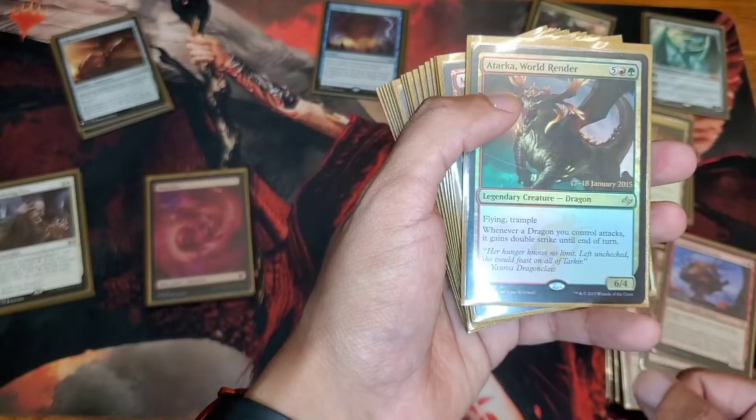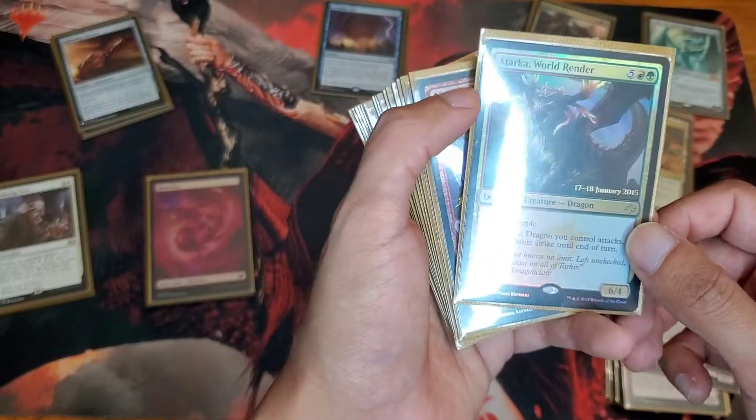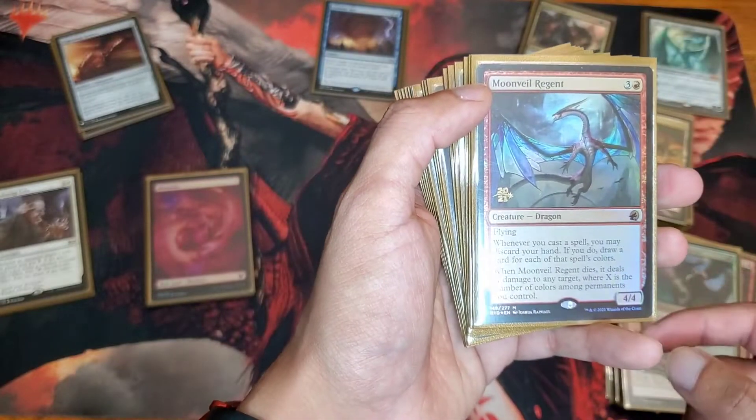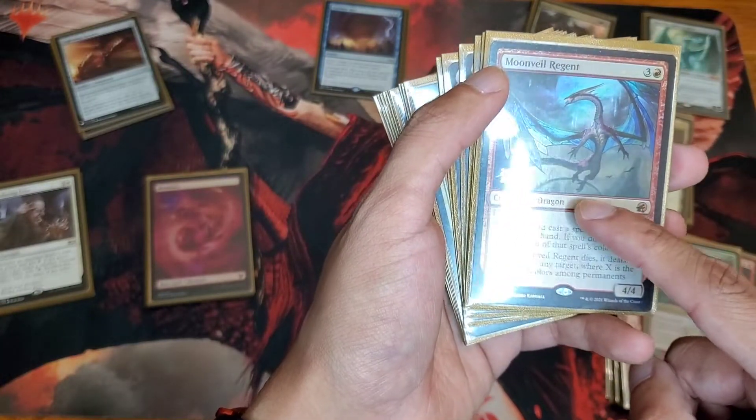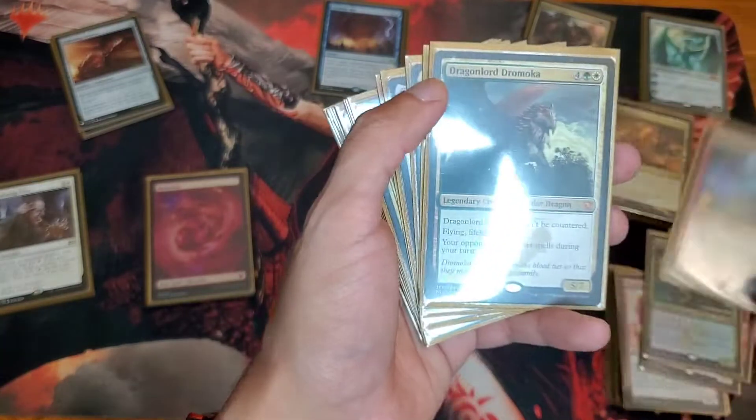More cost reduction — Dry Island Servant. Autarica World Ender — double strike and trample, that's good. Moonville Regent — I still don't know how to use this card well enough yet, but it's pretty good so far. We'll see how that goes in the long run.